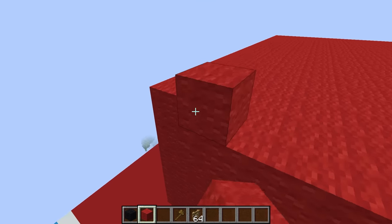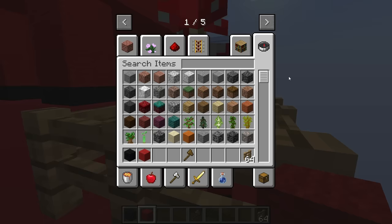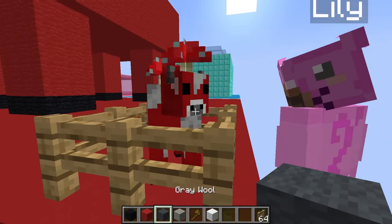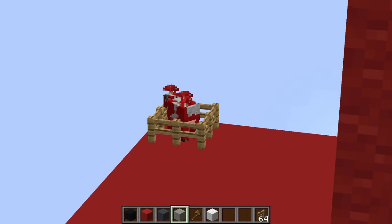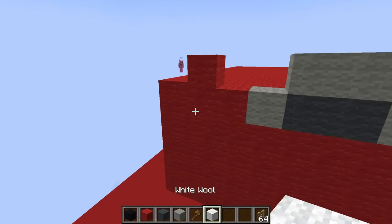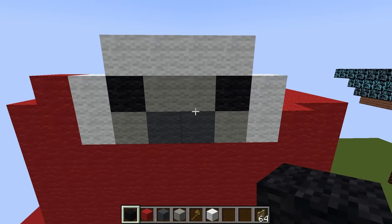Yeah, I might be building a mooshroom — doesn't it look really good so far? Yeah, it looks so accurate! Are you using this mooshroom for reference? Yeah, that's my reference mooshroom. Now I need to work on his face. He is super detailed — I'm gonna need some gray, white, black, and more gray. He has a little mustache going on. So for the face it's two gray blocks here, and he has the gray all around it and then white surrounding his face. Let's set the mustache up like that, and then two black for his nostrils.